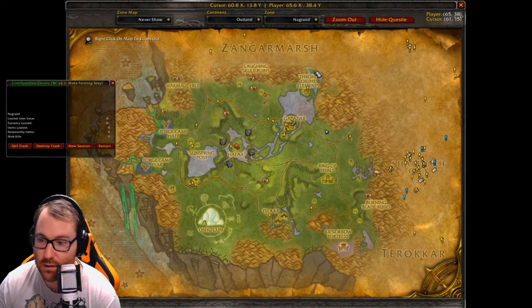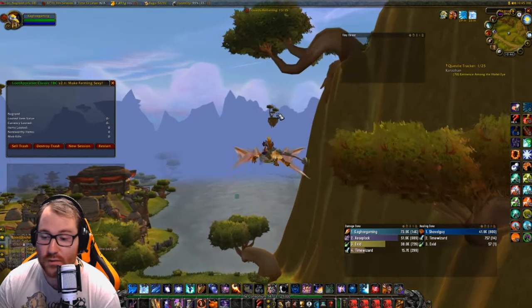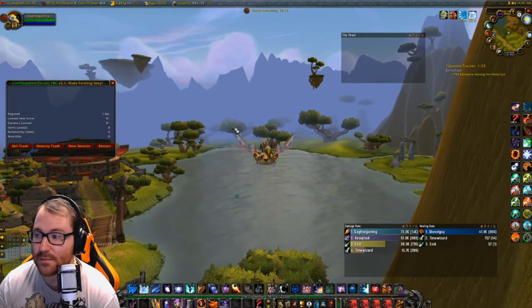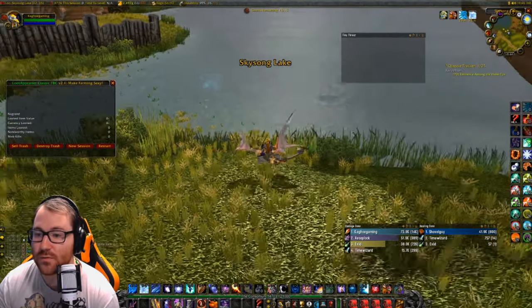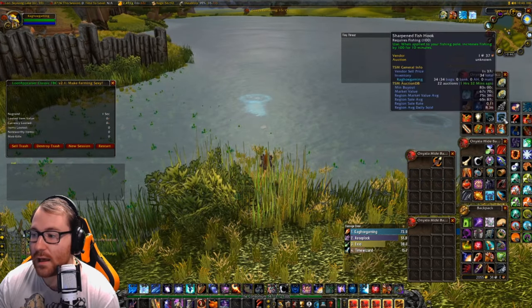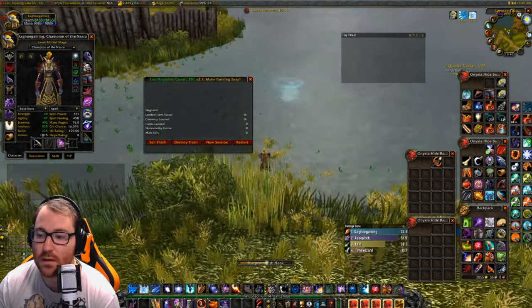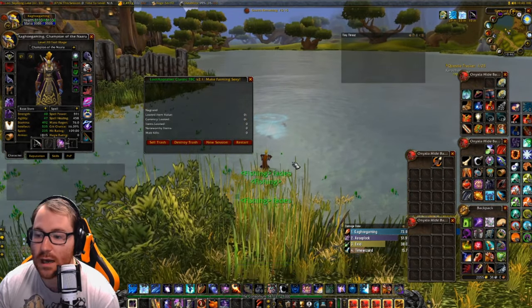Anyway, let's get into the path. We're here in Nagrand and you're literally just going to go from the top at Throne of Elements, along this lake, down through here, up to here, then turn back around and go up this side, fishing every single pool. Find Fish is super important along with epic flying so you can spot the pools. Right here we have pure water and bluefish pools — pure water drops primal water, so you absolutely want to focus those first.